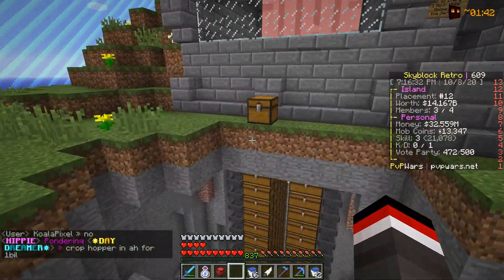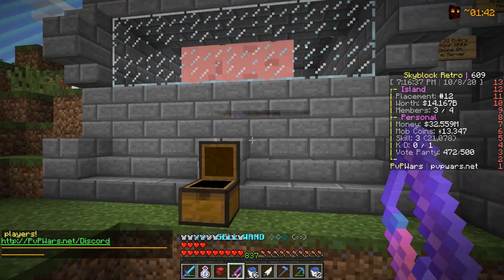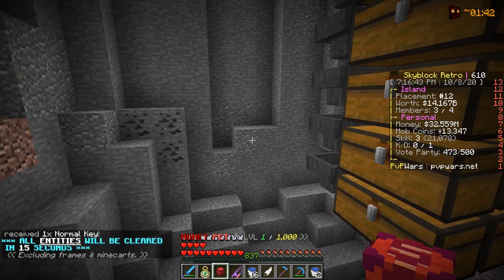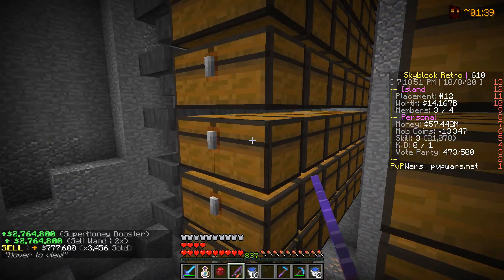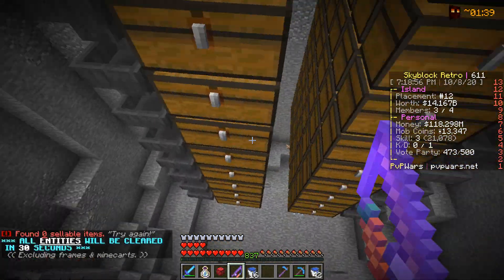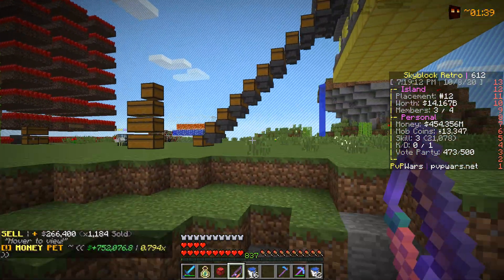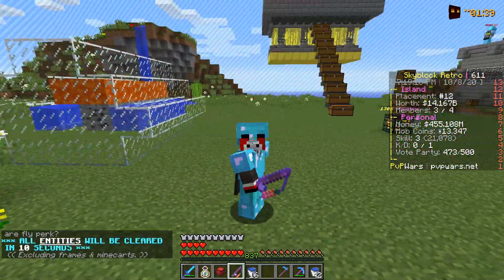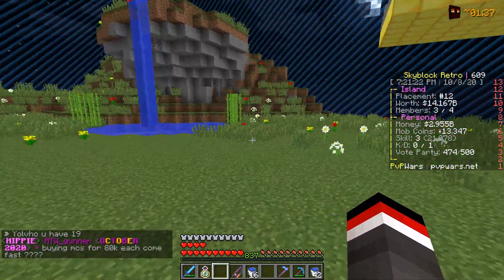Bouncing off that amazing win, there was actually another thing added to the monthly crates — a two times sell wand — which one of our island members was able to obtain. With this gas farm almost filled to the brim, we are going to activate the Superior Money Pet and start selling. We started at 32 million and now we have 447 million dollars. That is absolutely insane.